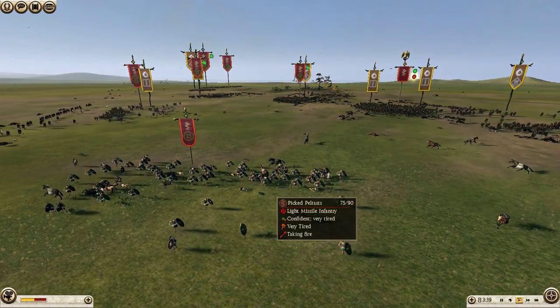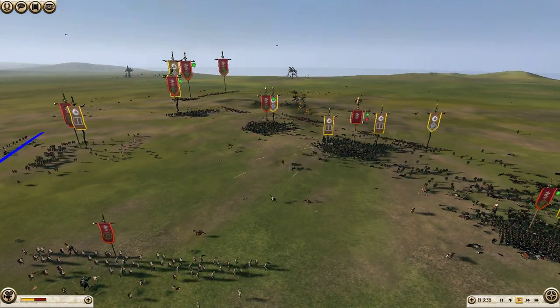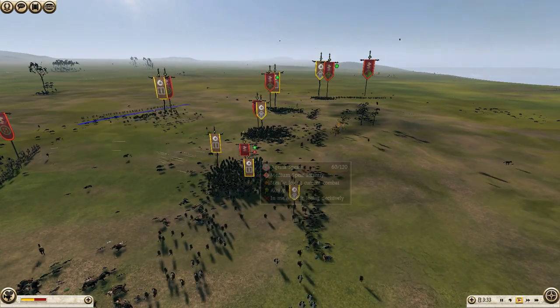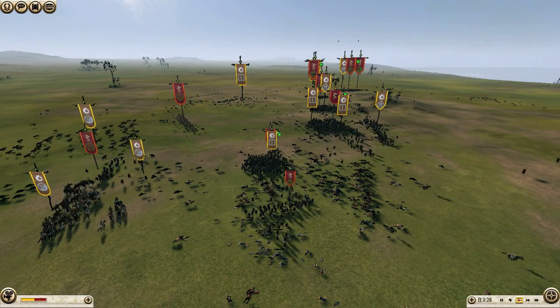These guys are facing the wrong way. These guys are running away. And all he has to hope now is that his Aegema Spears can somehow hold out against my noble swords. Here's a hint — they don't.